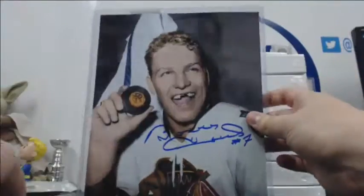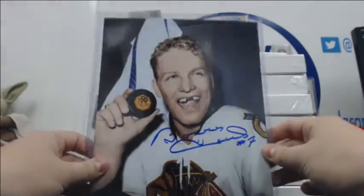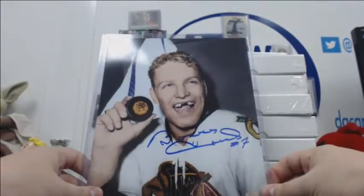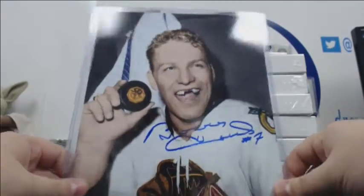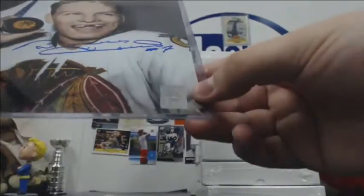Oh, that's a good shot right there — Bobby Hull, the Golden Jet. Look at that, missing his teeth — it's disgusting but that's a good shot. 50 goals. Very nice. The COA is the sticker down there.